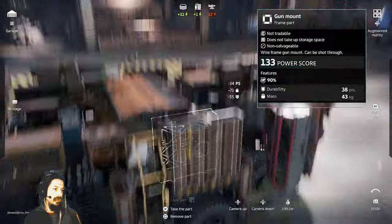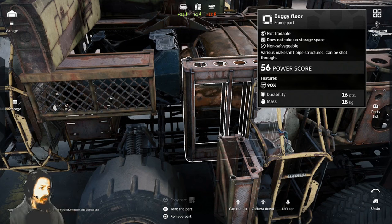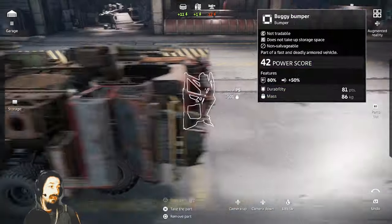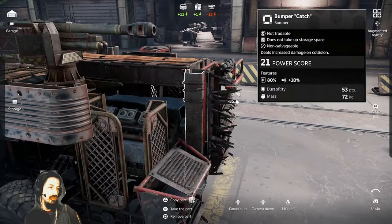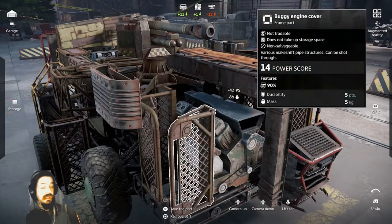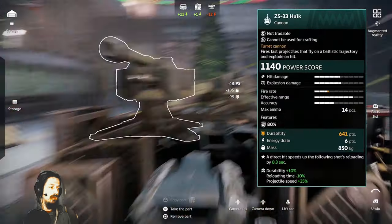But I want to tell you something about those shoot-through parts — they actually have 10 times the amount of durability that is listed. If you look at this buggy floor, that bullet icon that says 90% means that 90% of damage will pass through this part. So if it has 116 durability, it'll actually take 1160 damage to destroy this part. Now, there are a few exceptions. Weapons like blockchains and rippers ignore most of the bonuses that these shoot-through parts provide, so they'll go through shoot-through parts a lot better.